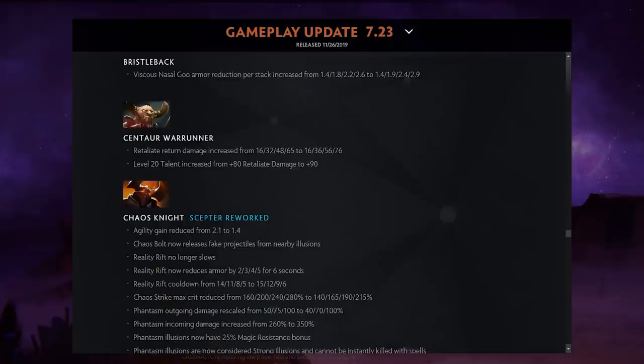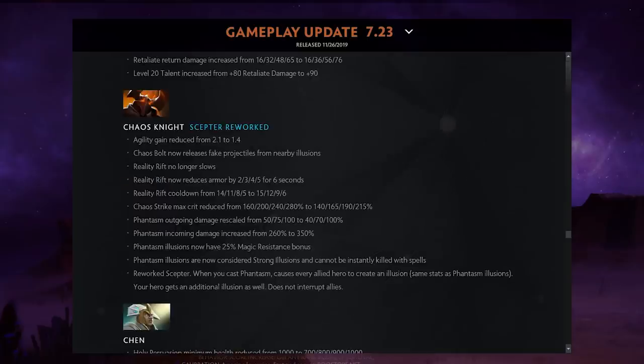Centaur Warrunner — a hero I already thought was strong — got a Retaliate return damage increase, so you do more damage when towers or enemies hit you.